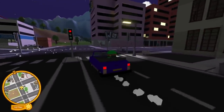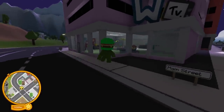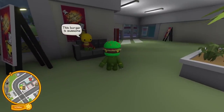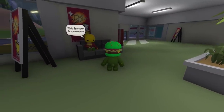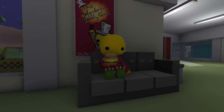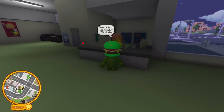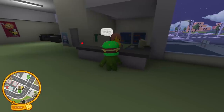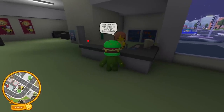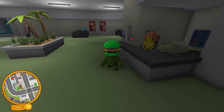Oh look, this is the TV station - a new building! Let's go check this out. There's a guy sitting here eating a burger. Can I talk to them? 'Welcome to the Wobbly TV Studio! Test your brains at the quiz show and have fun with props on the green screen studio.' Oh that sounds so fun! And there's a vending machine over here.